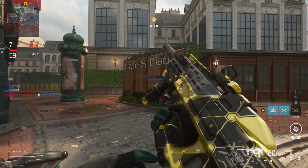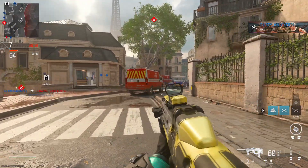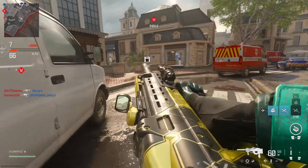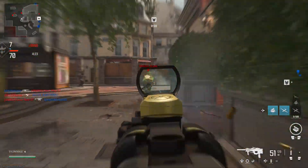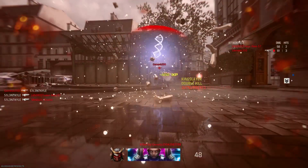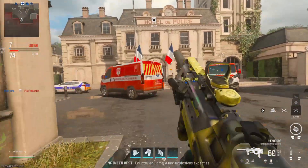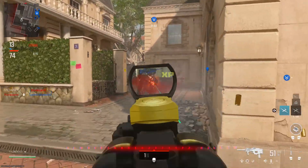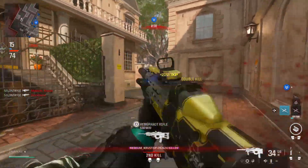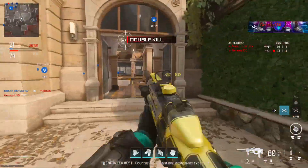This is what the variant looks like — it's yellow and black, looks a bit more golden. On certain maps it does look more yellowy than golden, but it looks very good. This thing comes with the aftermarket part for the BP50. This thing is just so good. There's a lot to talk about with this season.